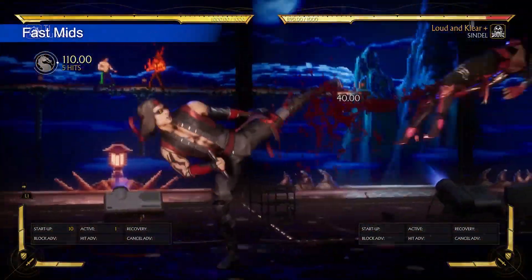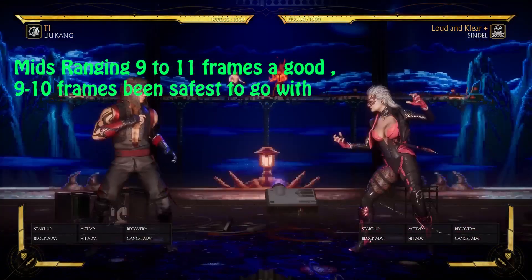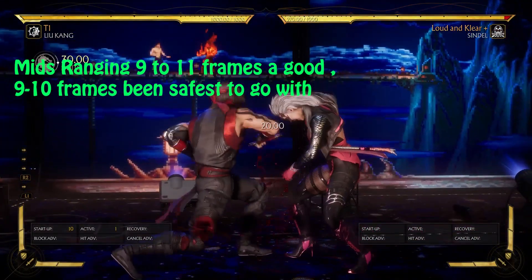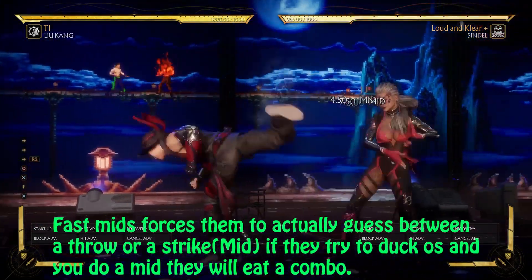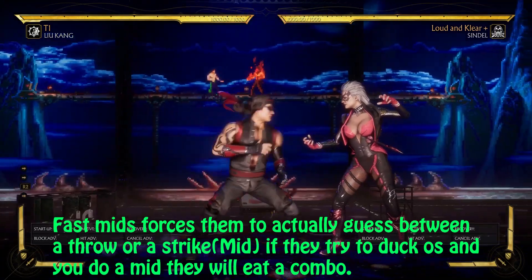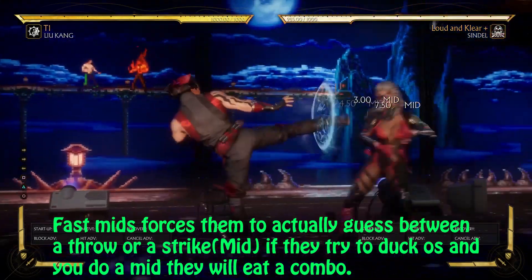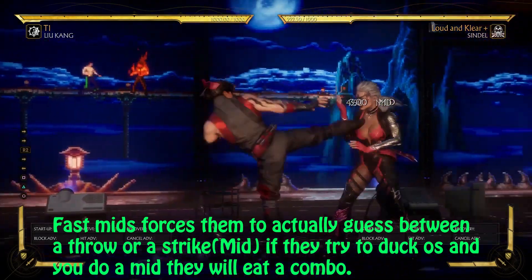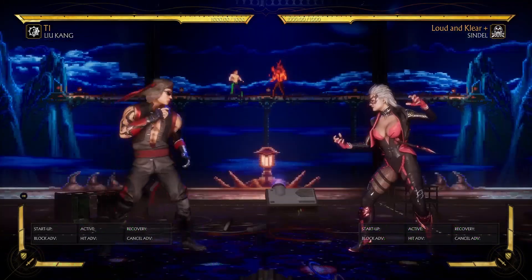The third thing on my list are fast mids. Fast mids ranging from 9 to 11 frames — although 9 to 10 frames is the safest — are very good to counter Duck OSing, because they help you play the throw-strike mind game legitimately. The opponent cannot Duck OS a fast mid, so they are actually forced to guess between a mid or a throw.